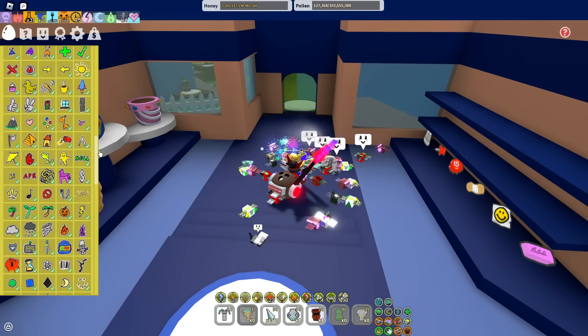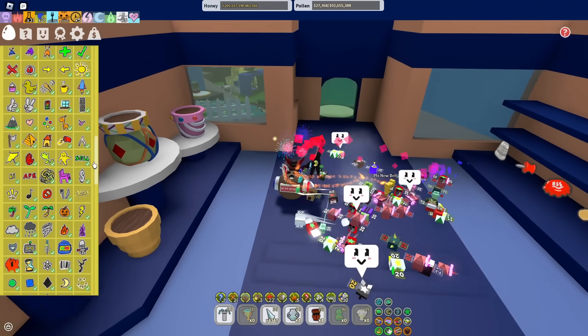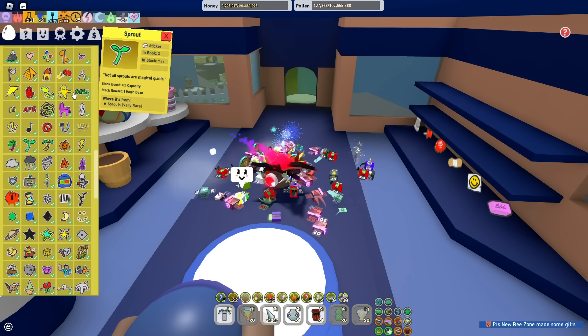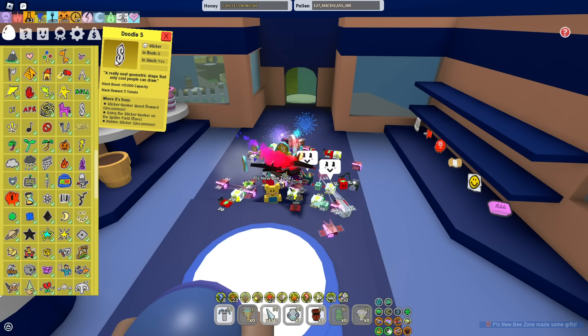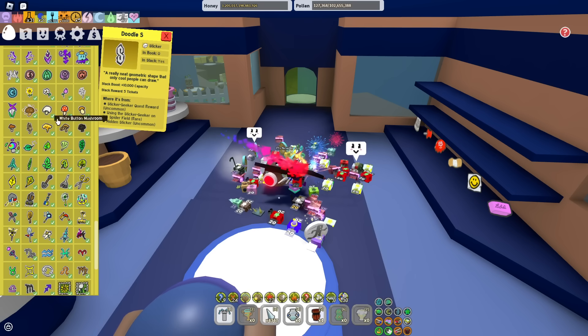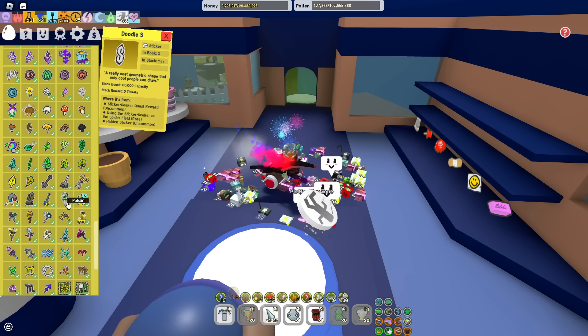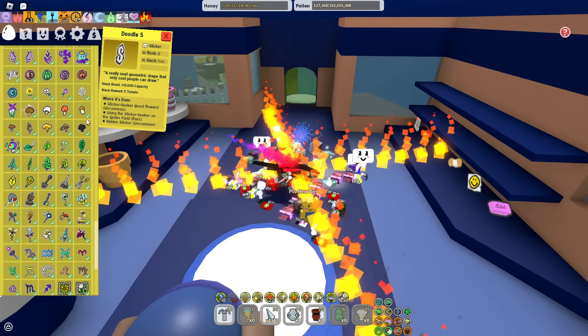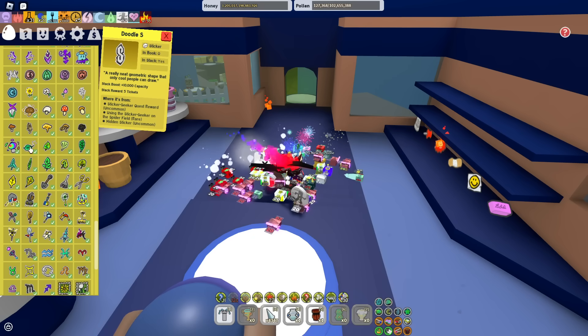For the easier NPCs, you'll most likely just need the easier stickers like the Sprout, the Yellow Umbrella, the Doodle S, definitely all of the Leaf ones, all the Mushroom ones, and all the tool stickers. I'll talk about them even more later, but you will definitely need all of these — that is 100% going to be in this Beesmas for everyone.